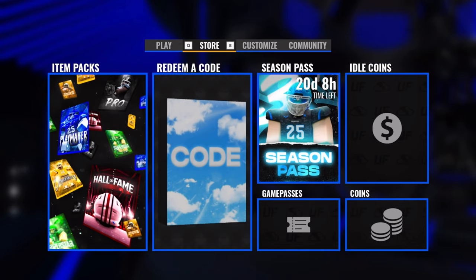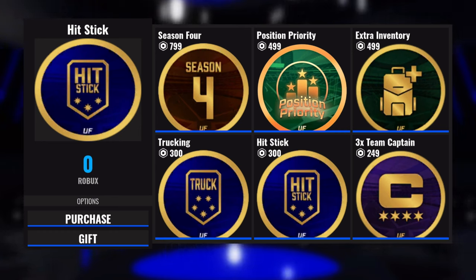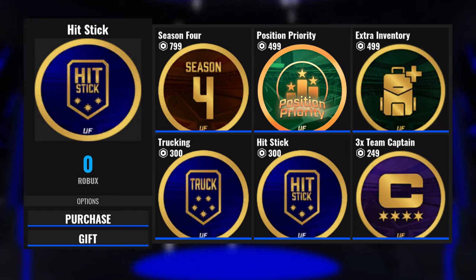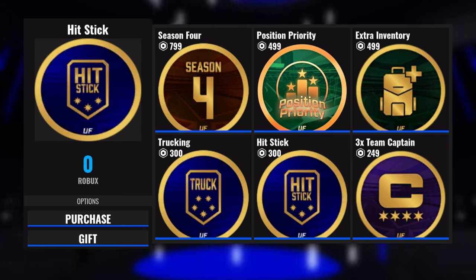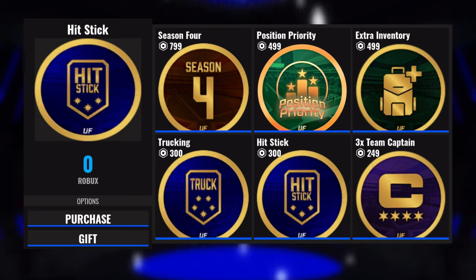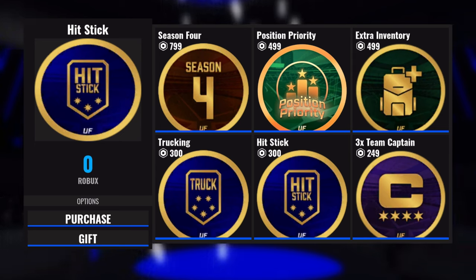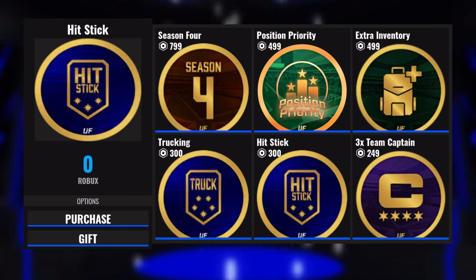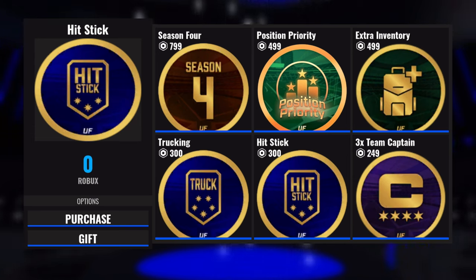Under the season pass button are the game passes. There are six as of now. Position Priority: if you and another player both have one vote for quarterback but you have this pass and they don't, you get priority. It's 500 Robux — worth it if you love playing publics as QB or if you're a content creator, but not recommended for Park warriors since there's no voting in Park. Extra Inventory is an absolute no — all it does is give you 200 extra inventory slots for 500 Robux when you can just quick sell or use an alt. Trucking and Hitstick are completely worth it.